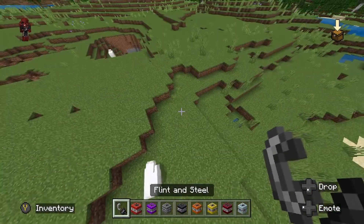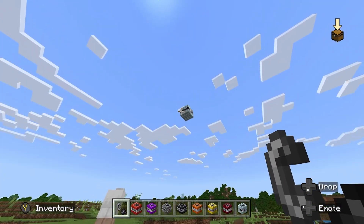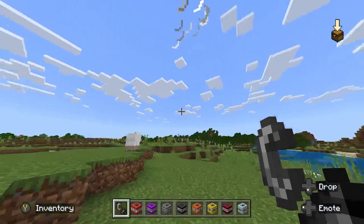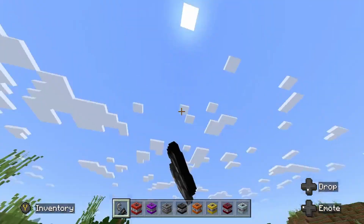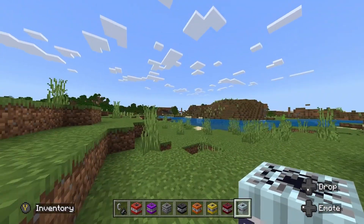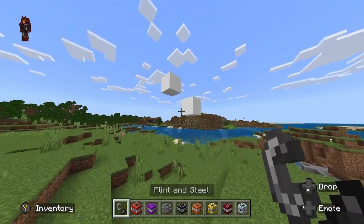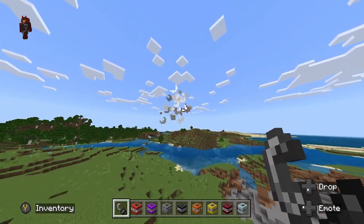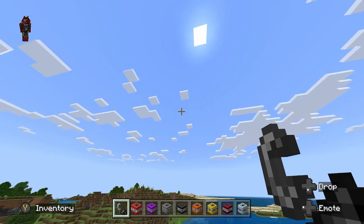Next up, we got the Float TNT. Let's see what this one's all about — it just floats in the sky. Imagine you're just underneath your friend and he's building doing his thing up in the sky, and you just send this TNT up and all he sees is he looks up and dies. I'll do a couple more because that one's actually kind of funny. They go up like decently high.